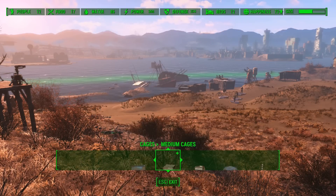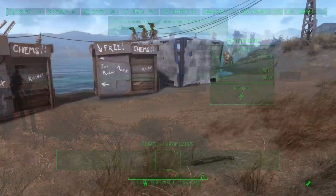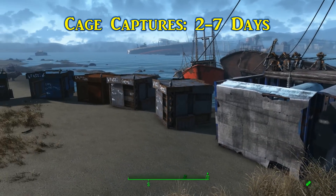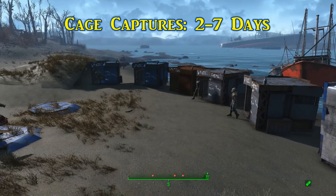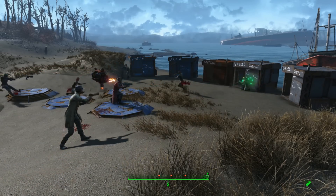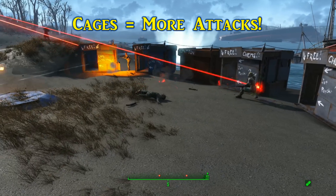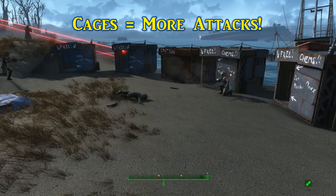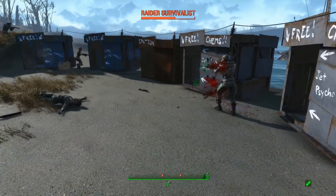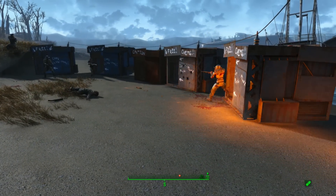Bait for the cages can consist of raw meat, eggs, and produce for wasteland creatures, while using bottle caps and chems for gunners and raiders respectively. The wait time for cage captures is anywhere from a couple of days to a week, and this time can be passed by sleeping or traveling around the Commonwealth. Be warned, especially if you have multiple cages for different foes — setting up cages like this will increase the frequency of attacks. If not well guarded and power to the cages is cut or they sustain too much damage, whatever was inside will be released, and nobody wants a premature fight.